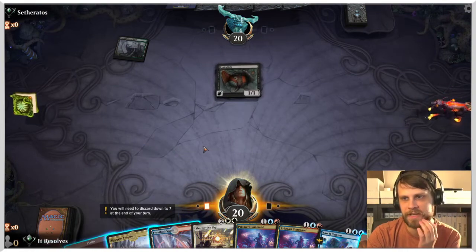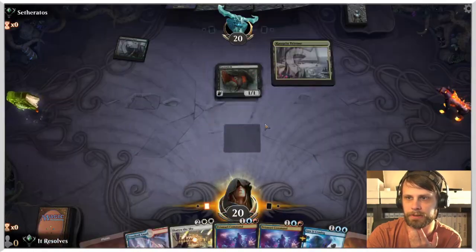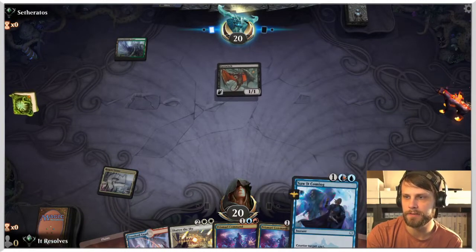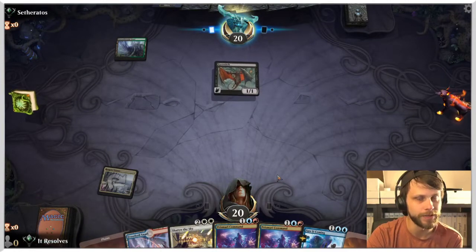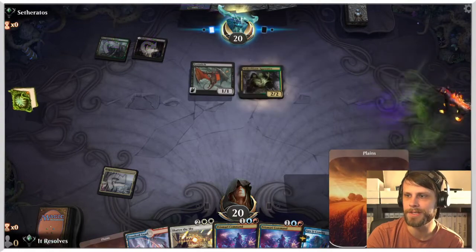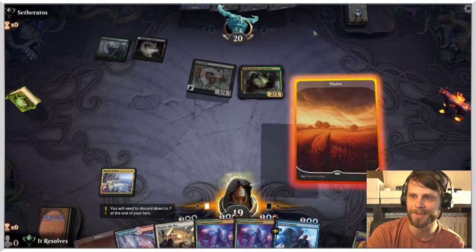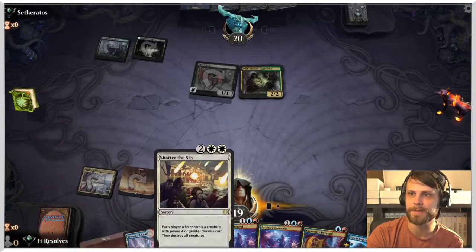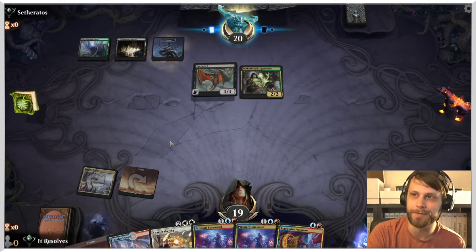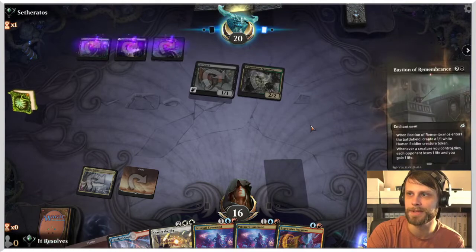Interesting start here to the next game. I think we go with this turn two — we play the planeswalker and then foretell Saw It Coming. That way the following turn we still leave up a counterspell despite having a tapped land. Unfortunately if this was any other untapped land we'd have a little more freedom. The positive news is we do have Shatter the Sky against this deck, which is good to have until they get the enchantment down — which may come this turn. This is a very crucial turn for this deck. And they do have it — okay.